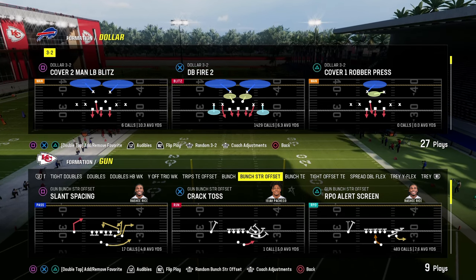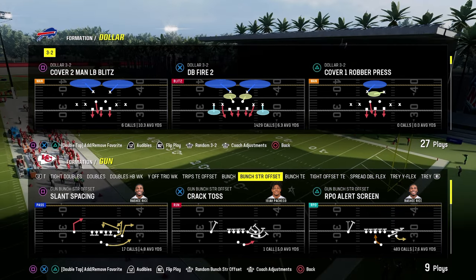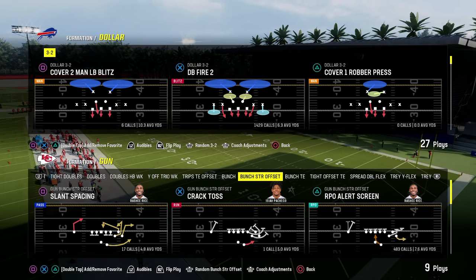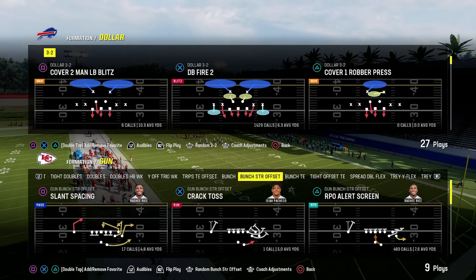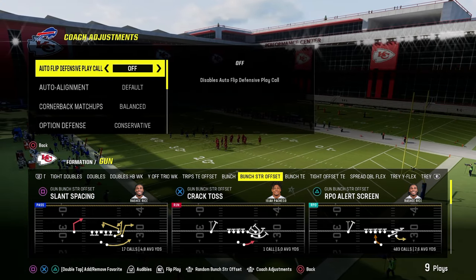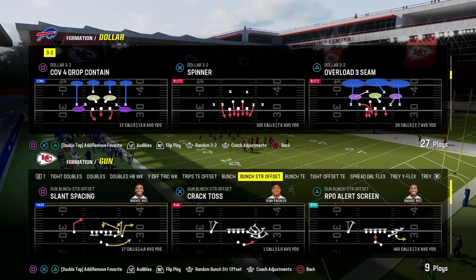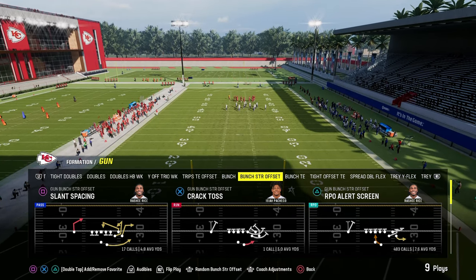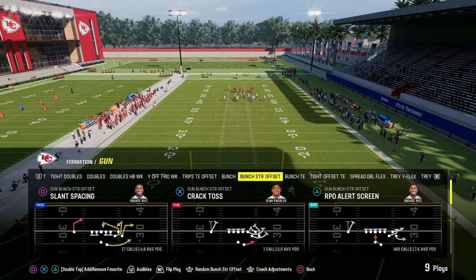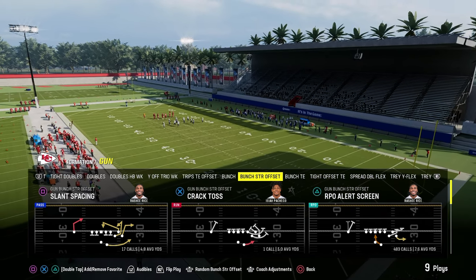One of the things that is super slept on and doesn't get explained a lot in Madden is the concept we're going to talk about today, and that is space in general. At the very basic level, good route combos in Madden provide space, are spaced out well, and they take advantage of space. At times, they also create space for your offense.